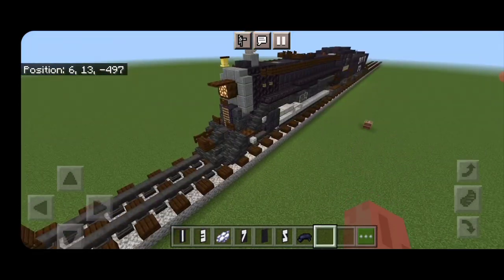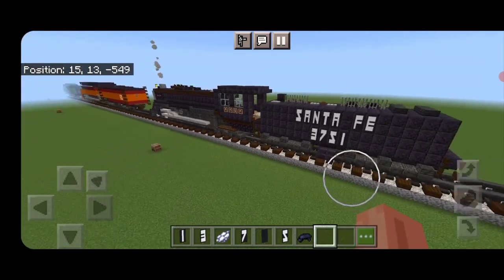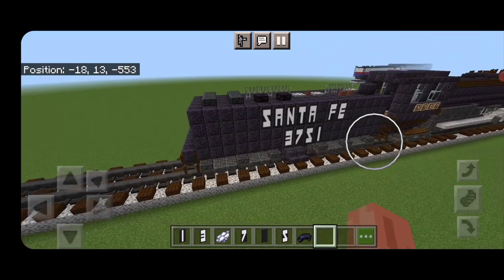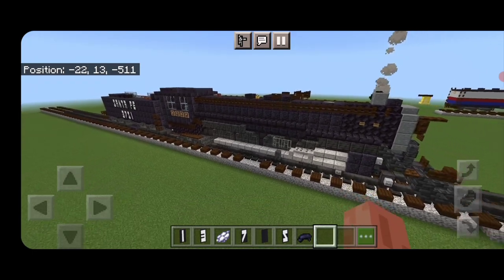And there we have it folks — we've completed our 4-8-4 steam locomotive, Santa Fe 3751. I hope you enjoyed the build. Thanks for watching. Don't forget to like, comment, and subscribe. Everyone have a great week — stay safe out there, rail fans.